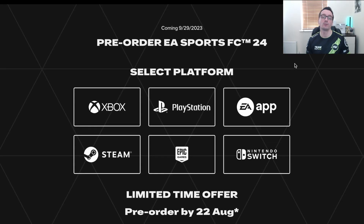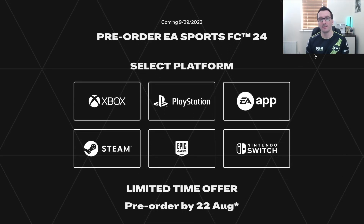Number one: when will FC 24 be released? Two versions are going to be released — a Standard Edition and an Ultimate Edition. The Standard Edition comes out on the 29th of September 2023, costing $79.99, or $69.99 on PC. The Ultimate Edition comes out seven days earlier and costs £99.99, with the PC version at $89.99.